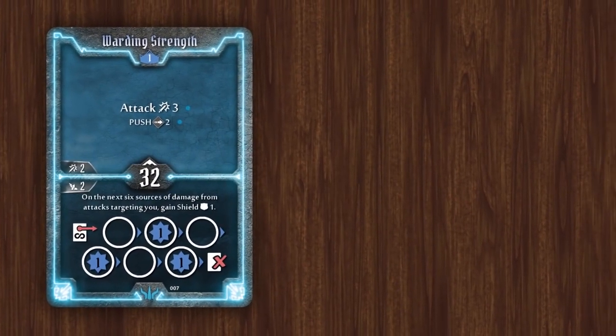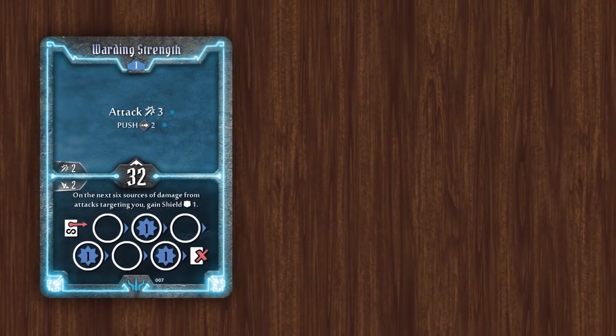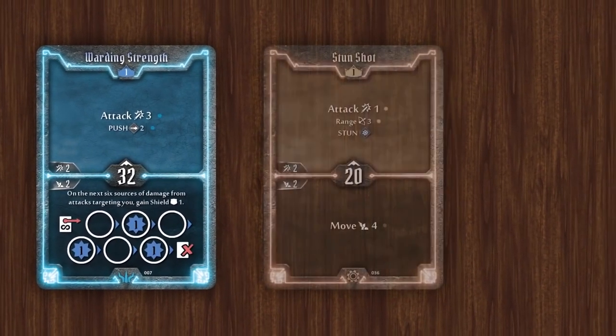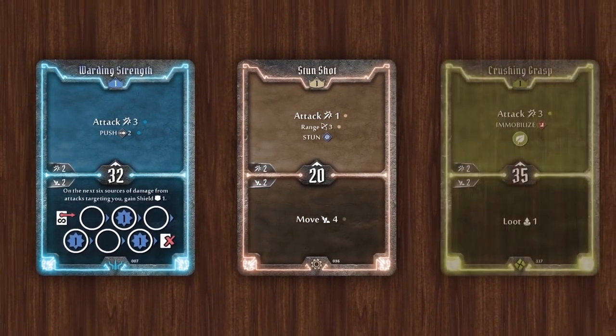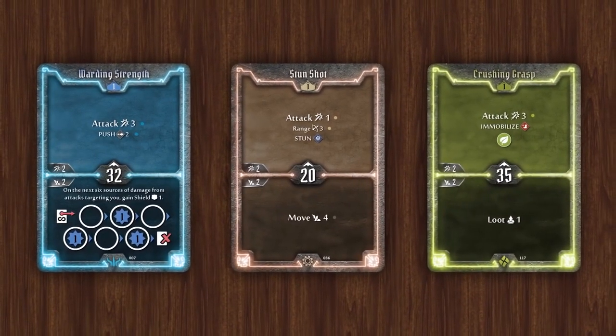Some attacks also produce other effects along with the damage. We saw the disarm effect earlier, but there's also pushing, stunning, etc. These are all explained on the handy reference cards with full details in the rulebook.